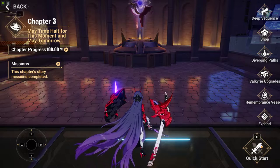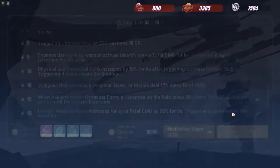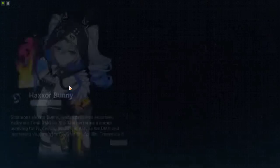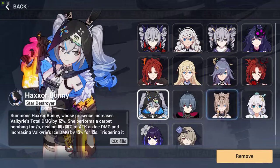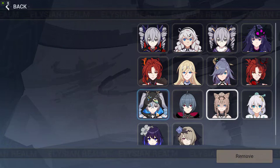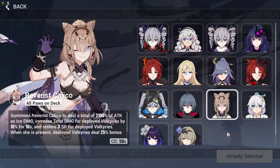The question is: which support characters should you be using? I highly suggest you go for Harsher Bunny and Reverie's Calico — let's say Pardo Felice Exurbani and Pardo Felice — because these two will be able to freeze the enemy, and because of that the enemies will stay frozen for a longer period of time for Alicia to do a large quantity of damage on them.